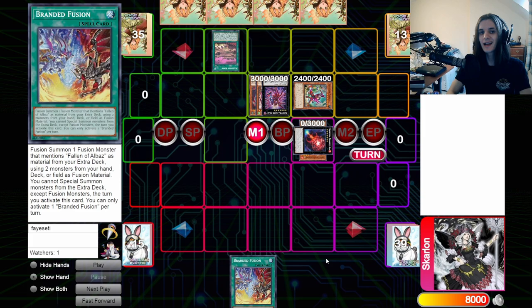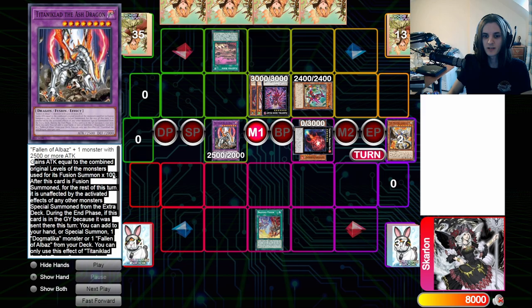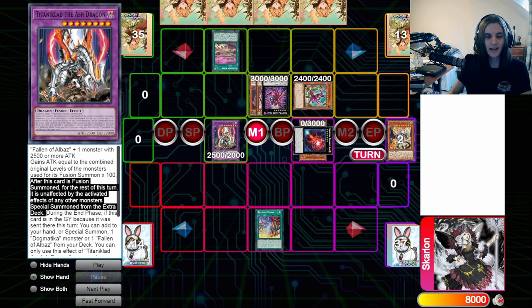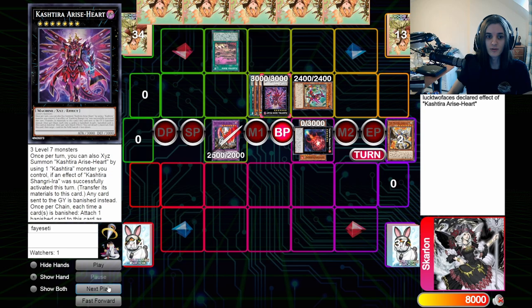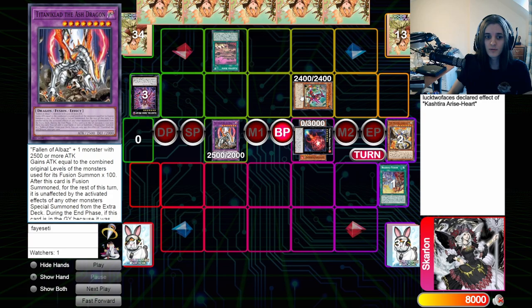If you can't out the Riseheart with Rinbrum, there is another way that gets over it without triggering anything like Fenrir or any other zone lockers. We activate Branded Fusion and send any big monster — probably Lubelion — because it's the worst thing for our opponent to attach with a Riseheart; they don't really want to put that in our grave. We summon Titanic Lad, which gains 1200 attack from the combined levels of the materials, and for the rest of the turn it is unaffected by extra deck monsters' effects. You can go straight into a Riseheart with a 3700 attacker. The only real way to stop this is by flipping an Imperm to reduce its attack, and they have to hard open that, so it doesn't trigger any of the other effects.